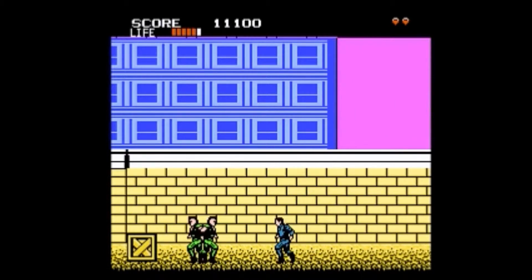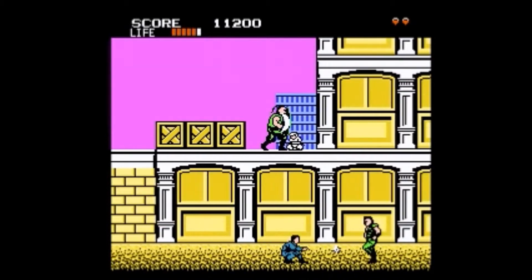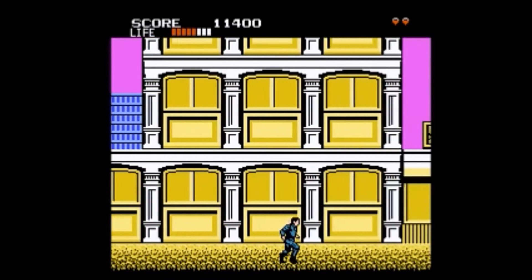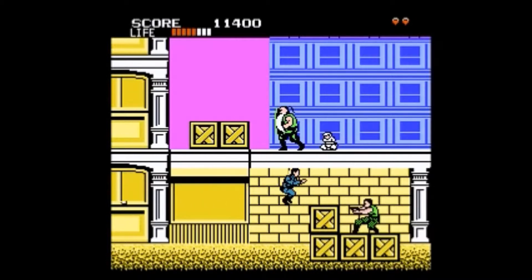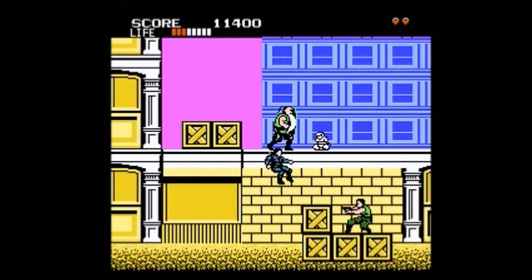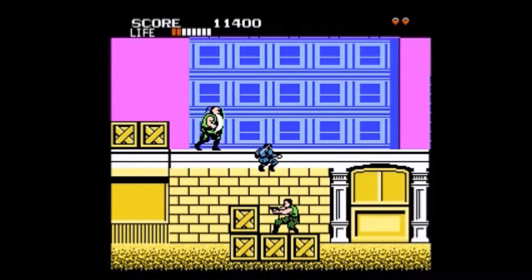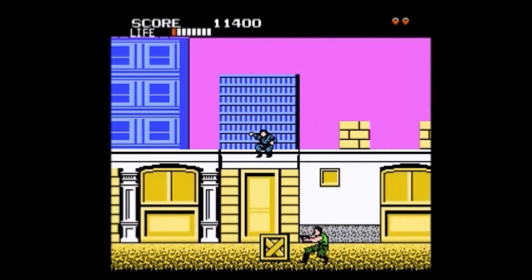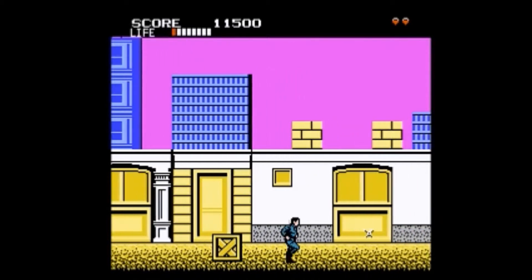Shinobi is a side-scrolling action game produced by Sega, originally released for the arcades in 1987. We control a modern-day ninja named Joe Musashi, who goes on a mission to rescue his kidnapped students from a group of terrorists. Shinobi was later adapted by Sega to their Master System game console, followed by licensed third-party conversions to other platforms such as the NES, PC Engine, and various home computers, as well as downloadable emulated versions of the original arcade game for the Wii and Xbox 360. The success of Shinobi inspired the development of various sequels and spin-offs.